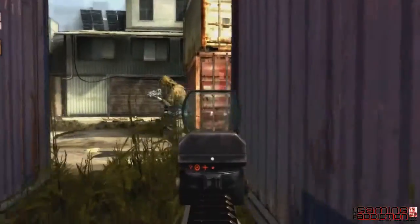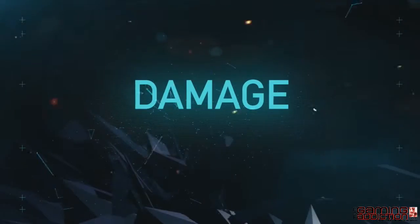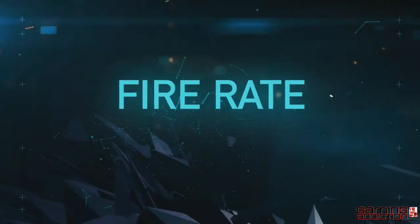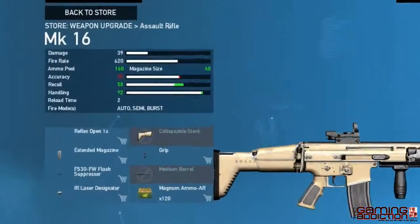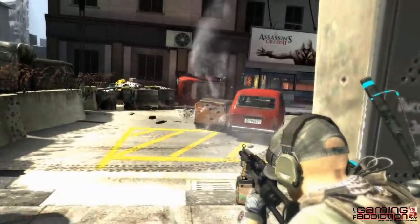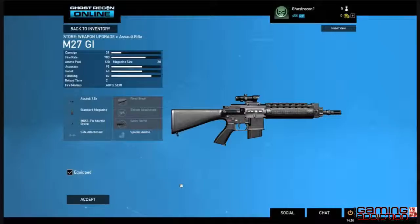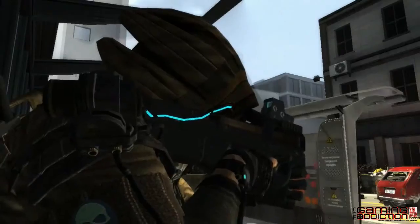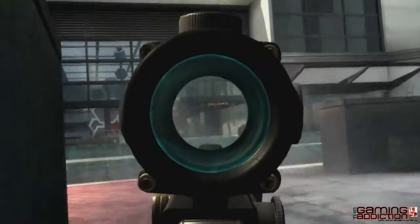Weapons have many attributes that determine their usefulness. Damage lets you know how much harm you can cause on a per round basis. Fire rate lets you know how quickly the weapon can fire rounds. A higher rate of fire means the weapon can rapidly shoot bullets. Recoil gives you an idea of how much kick your weapon has after each shot. A higher recoil means the weapon will kick back farther when fired, increasing the amount of time needed to re-center your sights.